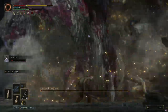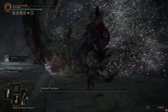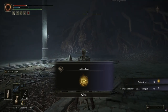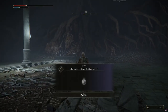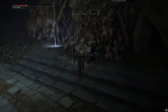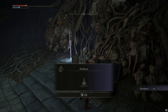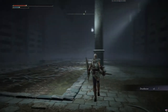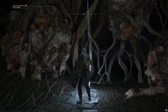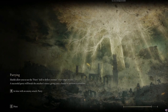Hit him — no — oh yes! Thank you Mimic Tear, good job! Golden Seed — nice. And a Glovewort Picker's Bell Bearing Tier 2. That was kind of worth it I guess. Not really. But what's in the chest? Death Root. Really? Death Root? That's the big reward.